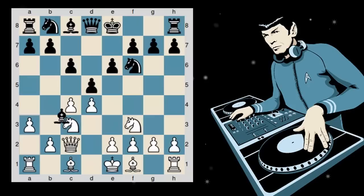Bishop takes on c3, and the computer doesn't think this is a particularly bad move. But of course the computer has no positional understanding. It appears to me that this bishop would be much better going back to a square like e7, because it can inflict no structural damage on white. Therefore there is no compensation for black for giving up the bishop pair like this. The computer thinks it's a perfectly good move, but the computer has no positional understanding. We have bishop takes c3, queen takes c3.